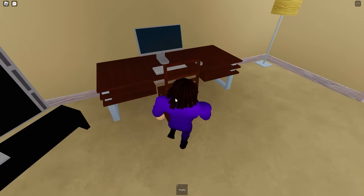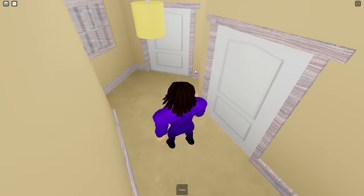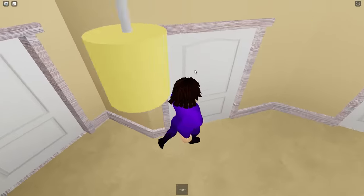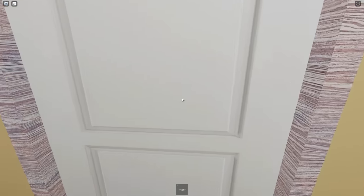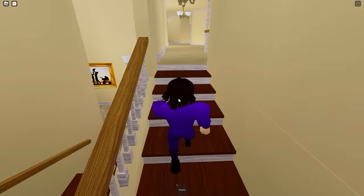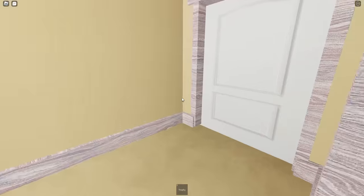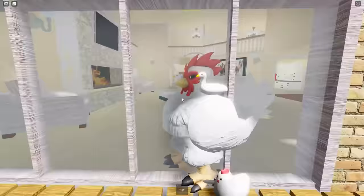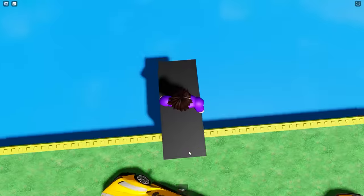The master bedroom is insane - we got a TV and even a computer, he loves it. There's our own bathroom in the room, plus closets. This room is like a house! Going upstairs - there are two stairway paths. We got a nice view, a nice bedroom, a nice closet and bathroom. Finally looking at the backyard - the pool is right here!